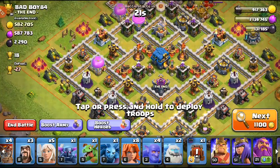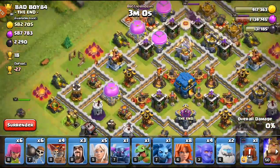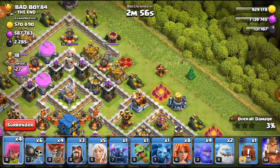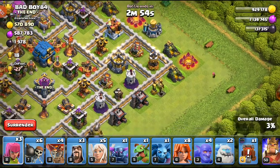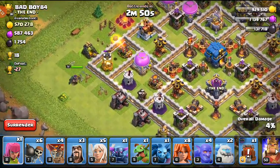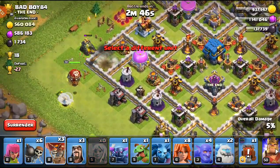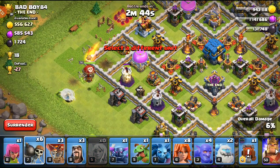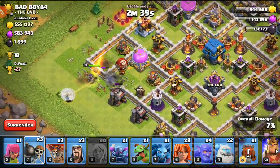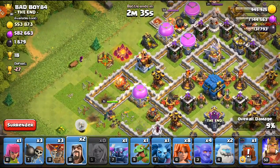We found a Town Hall 12 base and it's actually not too bad. The owner is boosting for gold and elixir which is good for me. I may have to do the same — boosting for resources especially if I can't play as much — but hopefully I can keep farming normally as an army.